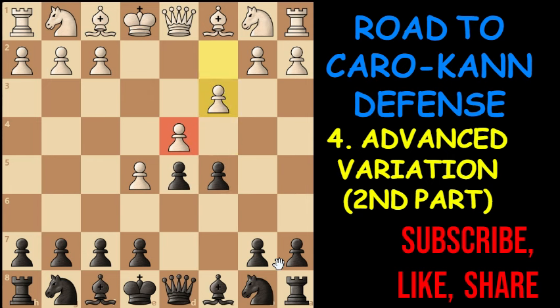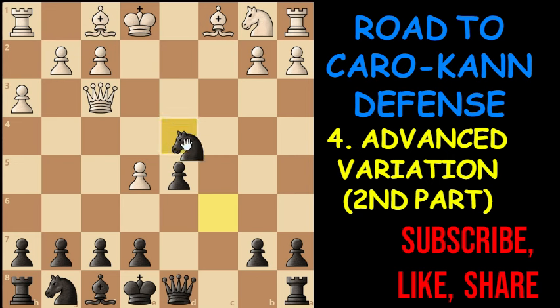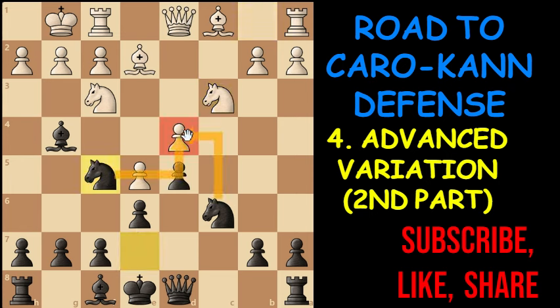White decides to play C3. Then we play knight to C6, developing another knight. Knight to F3. Then we are going to exchange our pawn — bishop to G4, winning the knight. Now if white decides to play f3, attacking the bishop, don't worry: take the knight, and if white takes back, we win the pawn. In this variation you are going to see bishop to E2. Then we can play E6, developing another bishop at B4. White decides to castle, then we develop another knight. The knight comes to C3. Now we play knight to F5 — we have double attackers on the pawn. But white also has this knight protecting this pawn.